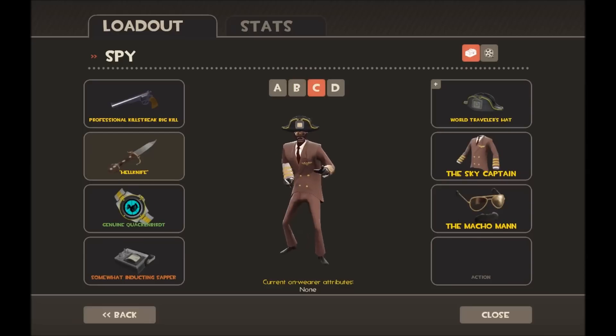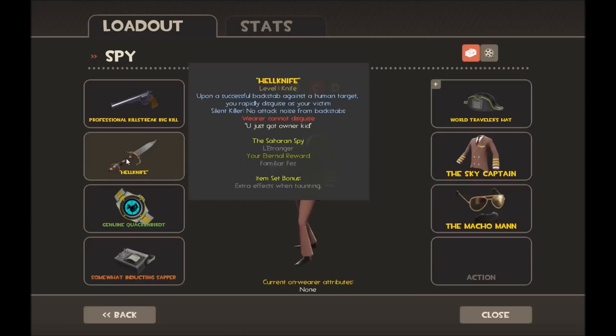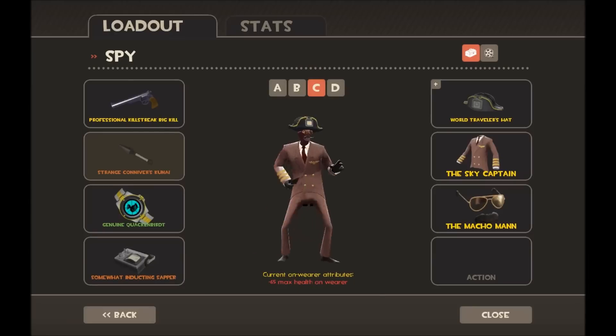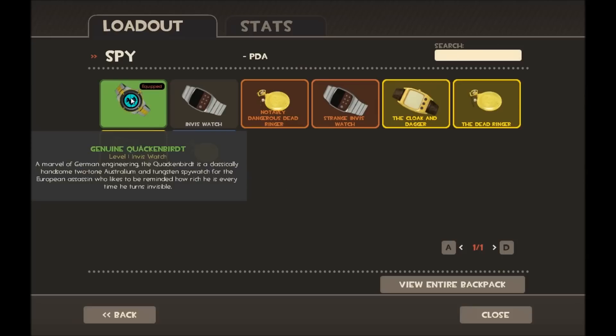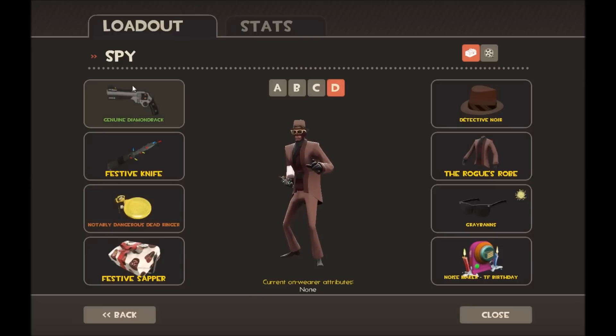Loadout C I tried to make pirate-themed — I have a jacket that kind of looks pirate-ish, the World Traveller's Hat which is basically a pirate hat, the Professional Killstreak Big Kill donated by Sir Orange again, and a Strange Uratana Revolver. I also use the Quacken Bird because it's basically the stock invis watch but with a duck in it, and then the normal sapper.